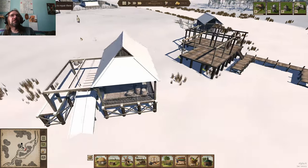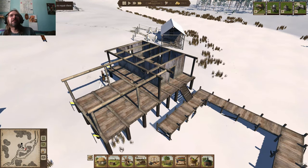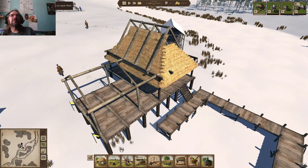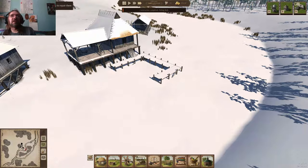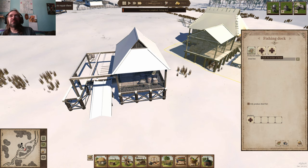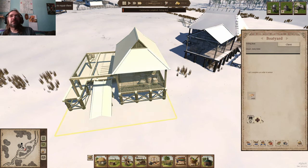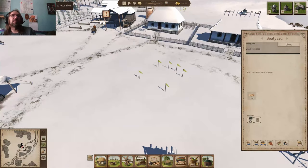You can take people off different facilities if you need to — like the fishing right now. There's no sense having somebody on the fishing hut with the river frozen; they're not going to be able to fish anyway. But we can order three boats and get two people working on them, then pull those people off once the boats are done and put them on fishing.